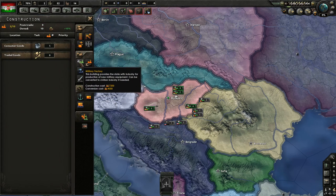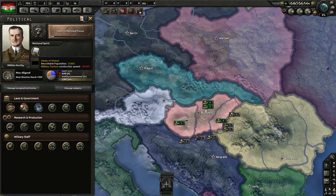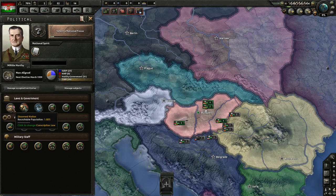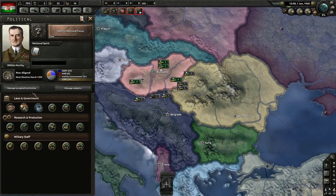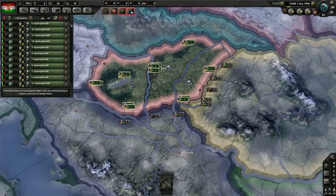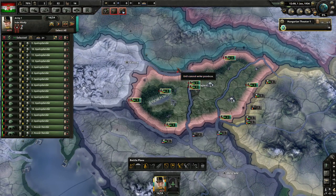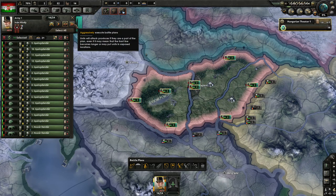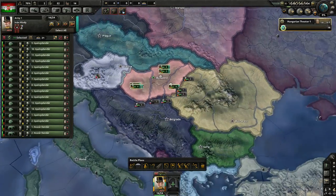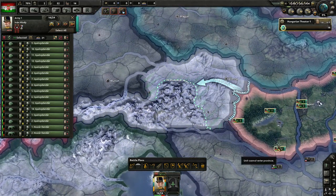Civilian factories are going to build military factories. There's something weird about Hungary — military factory construction speed is minus 50% and recruitable population is down. Plus, starting as a disarmed nation means we only have 52 men. Military factories will try to build infantry equipment, and we'll put everybody in one army under Ivan Hindy. He can aggressively execute battle plans.